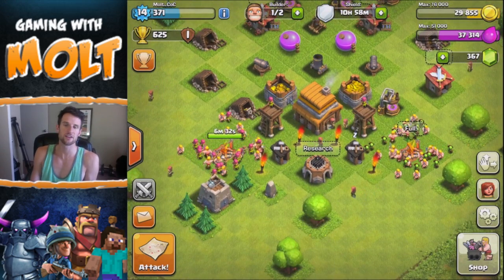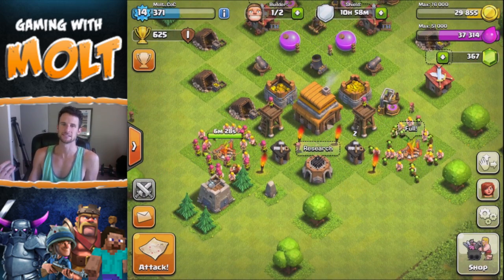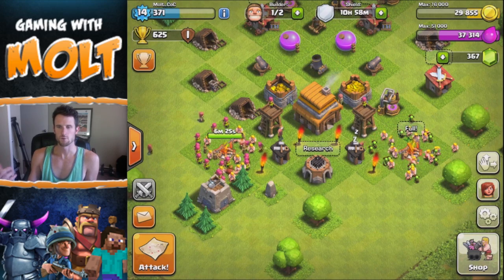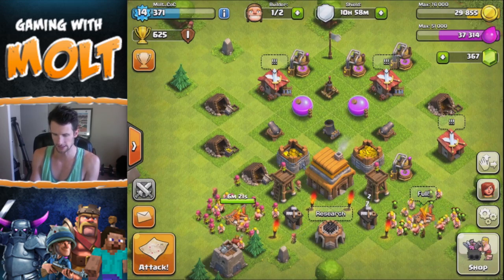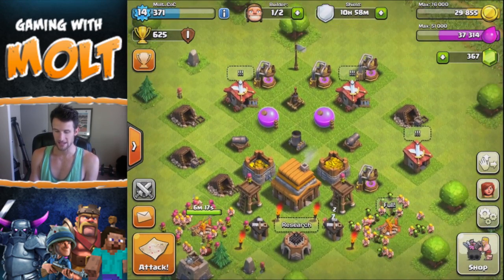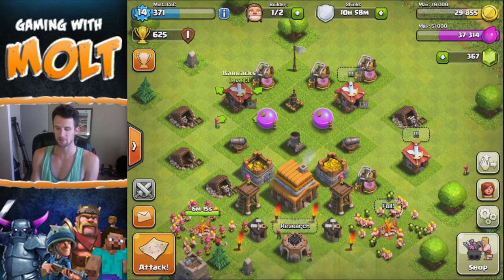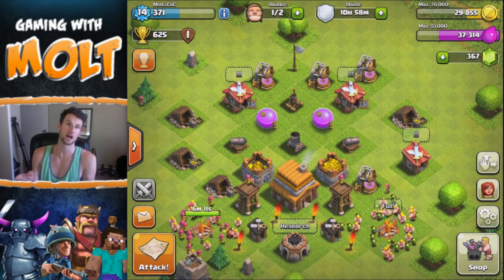I've been doing a lot off-screen, because if I did videos every time I updated something it would be like every 30 minutes. So we'll do a rundown of everything we have right now. I have three barracks — this one's level one, these two are both level three, so I have goblins in them.